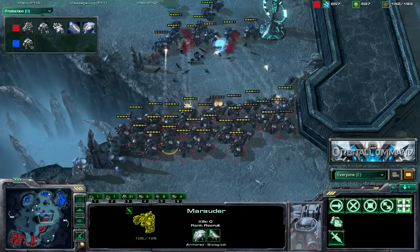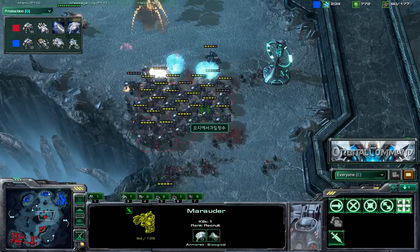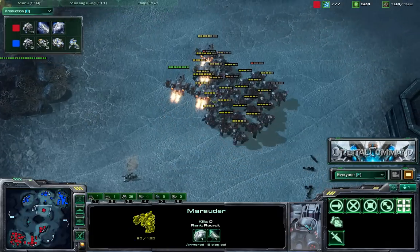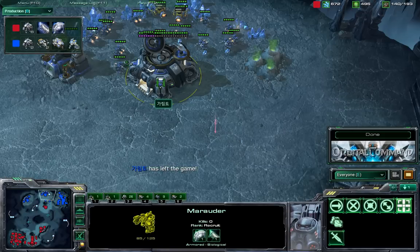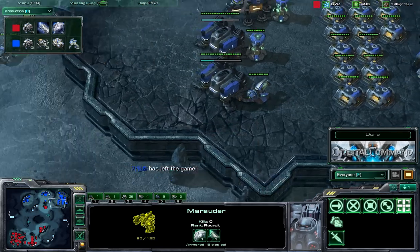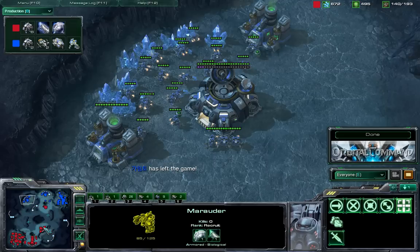Too many marauders — no chance. One-one marauders against zero-zero marauders, there's simply no chance. This marauder ball is making life very hard for Garimto. He keeps facing off and then just gives up on the match. Surprising, but he didn't have much to do — look at his production: he was building vikings, marauders, siege tanks, and marines, but had zero army on the field.